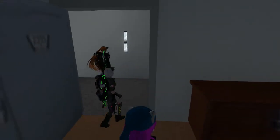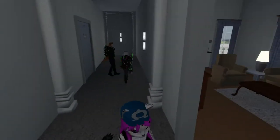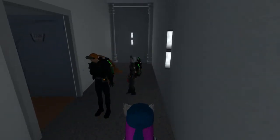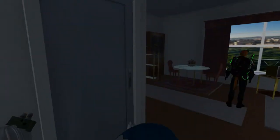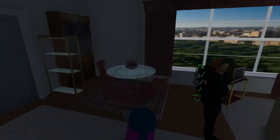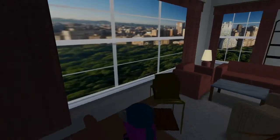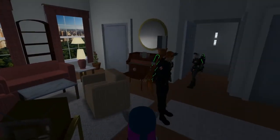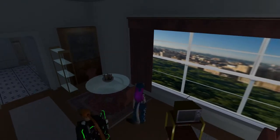Over here is Dana Barrett's apartment. This is where it all goes down. This is actually a favorite hangout spot. You can actually play the piano, you can watch the television. Even the furniture is destructible up here.